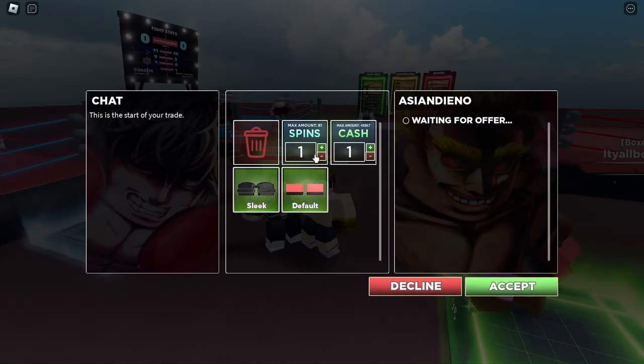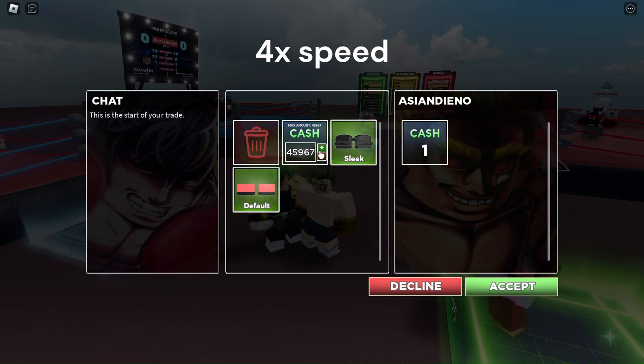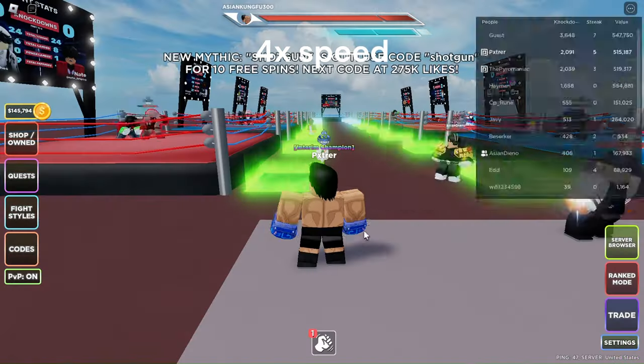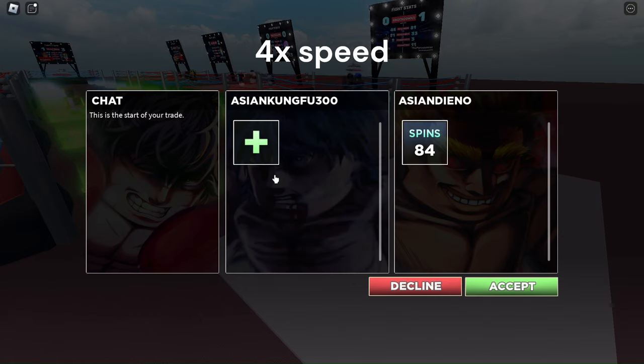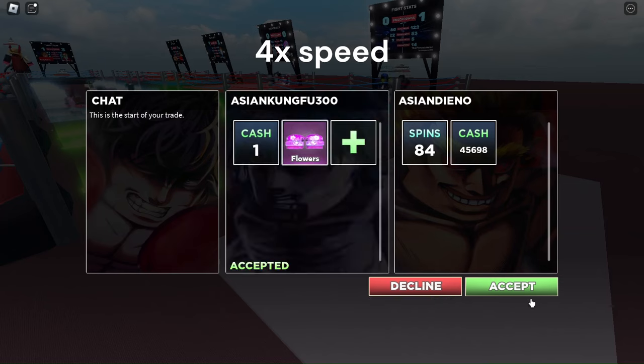Go back to your main to get your stuff back. Find someone you trust and yeah, you got a lot more stuff. I went back to my main account to get my stuff I stored in my alt account. As you can see I got it all back — this is for trusted.